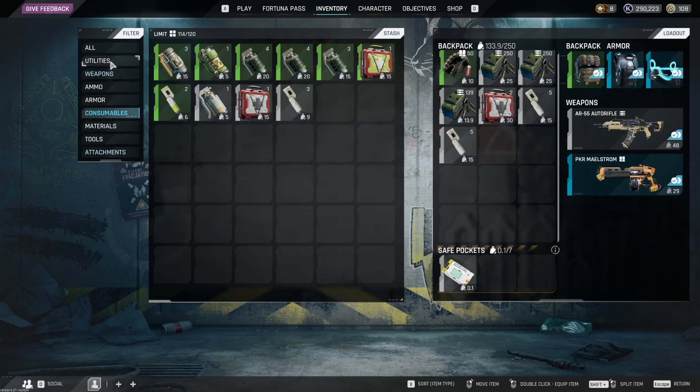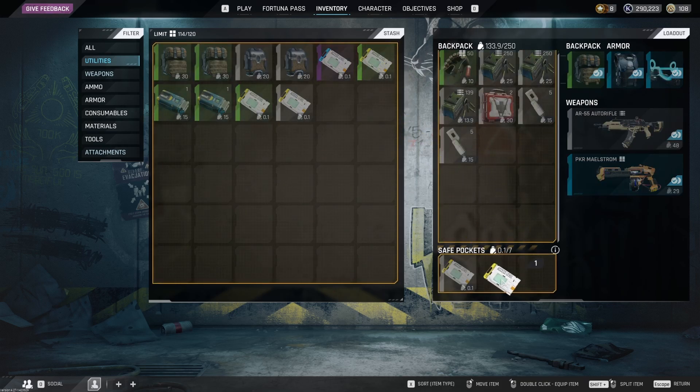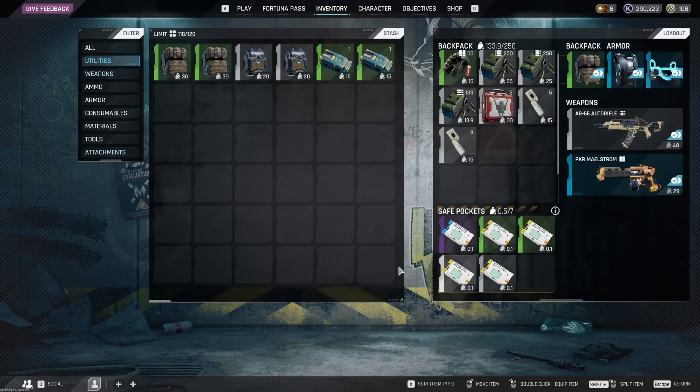Finally, it took me too long to realise this, but the number of slots is not important either. If you try to put in more things than there are slots for, it will simply add a new row as long as you have enough weight capacity to allow it. This means it can be great for carrying several keys, as they are so light.